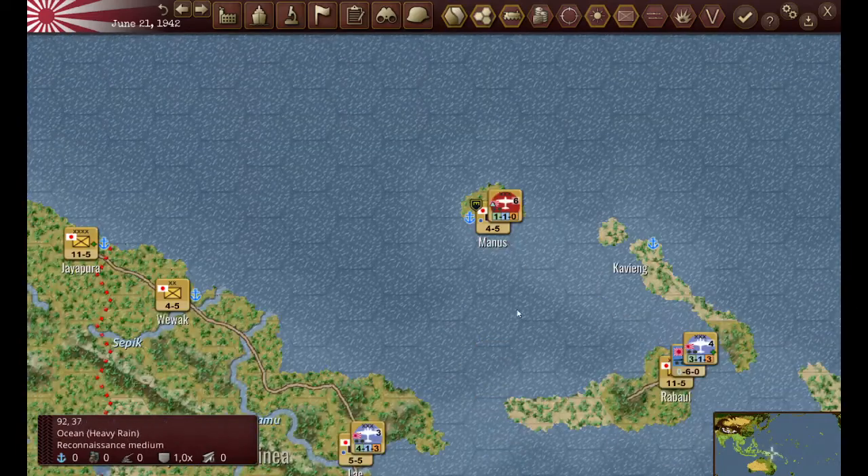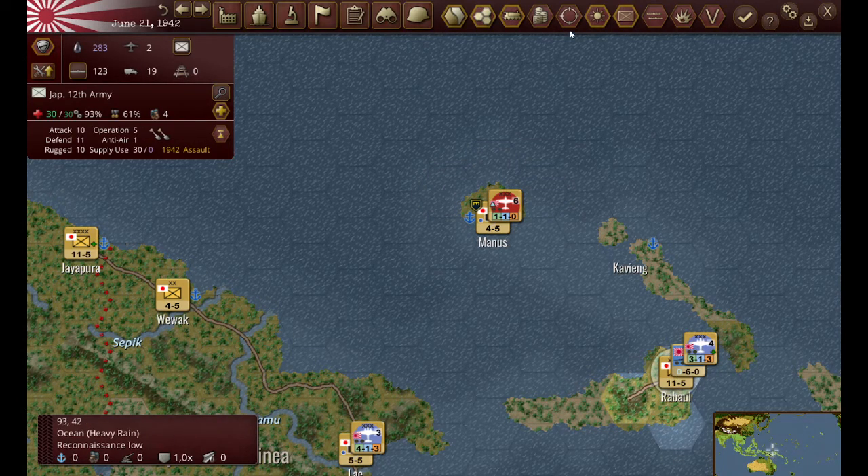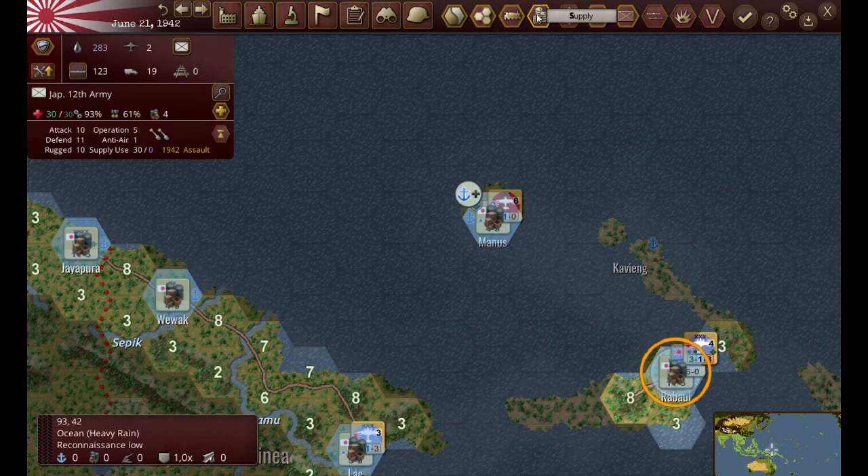Now I've finally gotten another unit with the engineer quirk and I put it on Manus. If you look down here, they've upgraded to level four. I need one more upgrade and then Manus will be a major supply base, just like Rabaul.